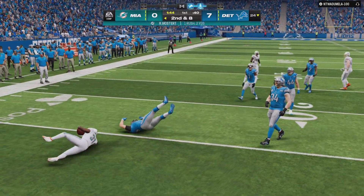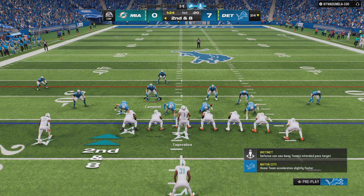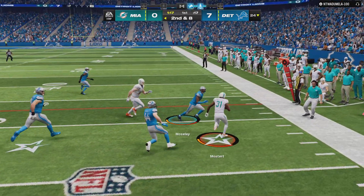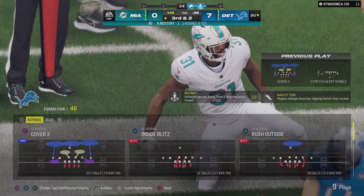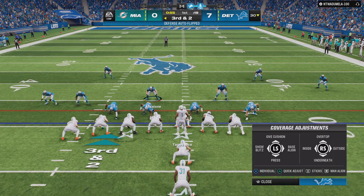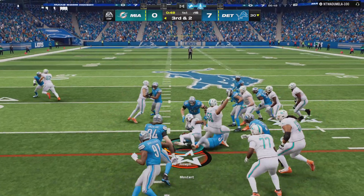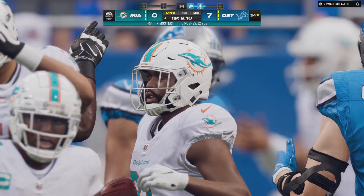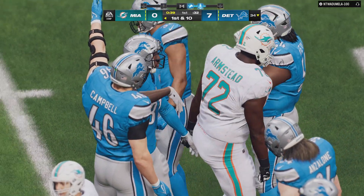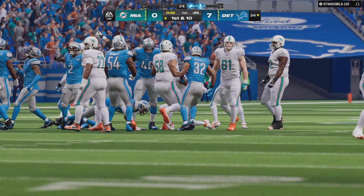They'll run here with Raheem Mostert, and they'll get this to the 24 — second down. To me, what's important right here on this drive is for them to get at least two first downs. They've got to give their defense a chance to settle down, catch their breath a little bit after they give up a touchdown on the opening drive. He'll be brought down on the 30-yard line after a gain of six. And now they'll try and run here with Mostert — he gets it to the 34, good enough for the first. They just watched the other team take the ball downfield and score, so they knew this opening drive was on them. And it was important to pick up that first down and keep this one going.